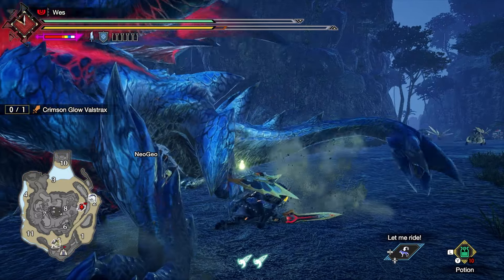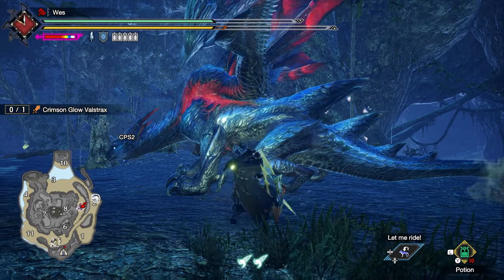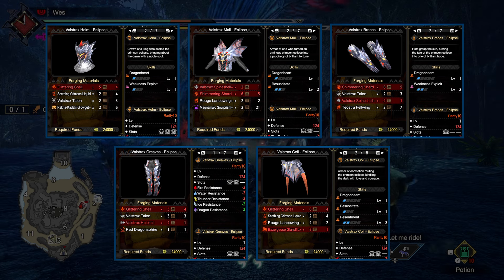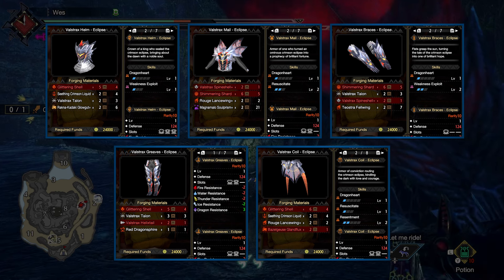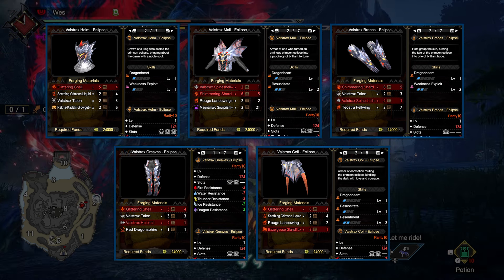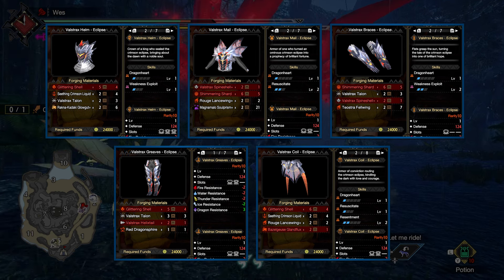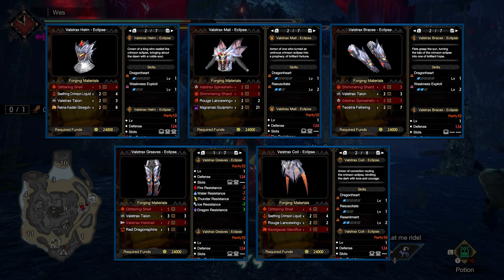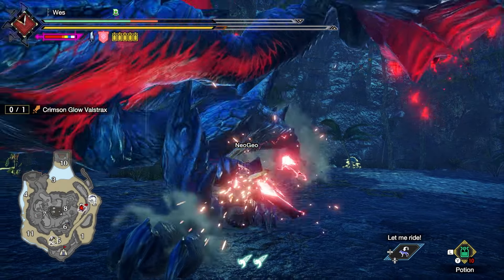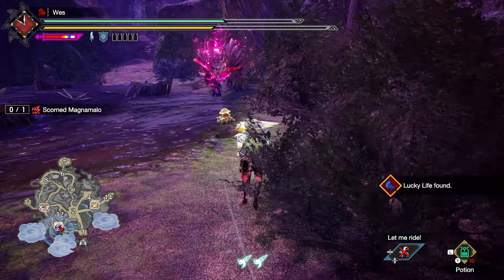Your next Urgent is at Master Rank 70 — starting to feel like torture clearing quests we've beaten a dozen times now. You'll get the Urgent for Crimson Glow Valstrax, our friendly neighborhood rocket dragon. The armor is exactly like High Rank — it's fine, but personally I don't think it's worth building, and it's definitely only worth using if you're using a raw or dragon weapon. I prefer general purpose sets and don't like equipment with specific activation criteria. The Crimson Glow Valstrax Charge Blade is a solid choice for a dragon element Charge Blade, with strong raw and dragon attack and very solid white sharpness with reasonable sockets. Now just keep going until you hit Master Rank 100, and it will take you a very long time.